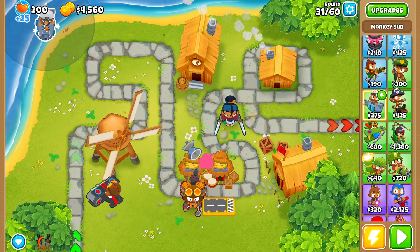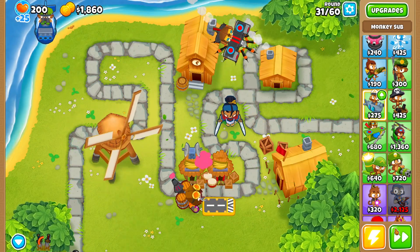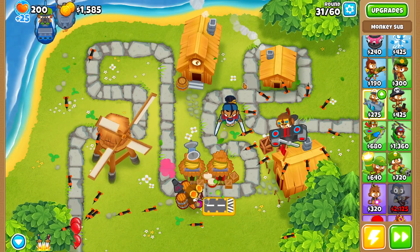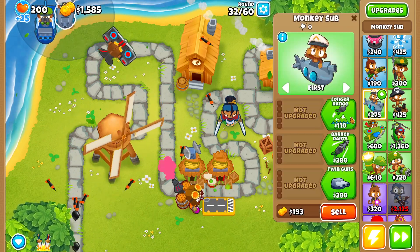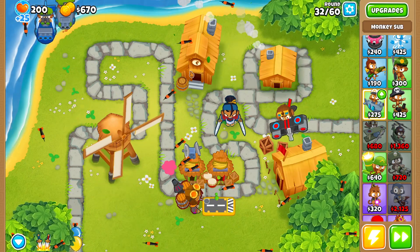For our next tower, let's place down a Monkey Sub to get a little experience on it — I want to unlock the Sub Commander, even though we don't really need it right now. I'll probably go for a similar strategy as what I've done in the other game modes.